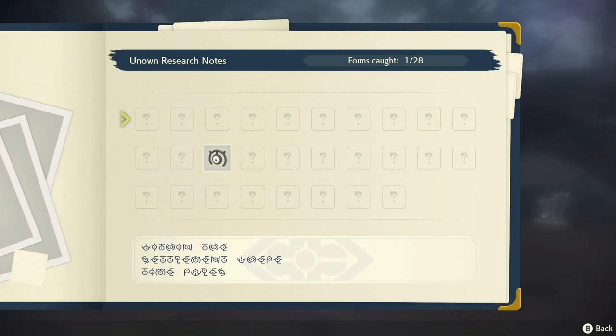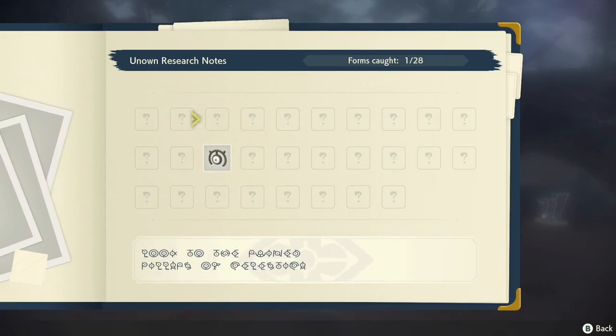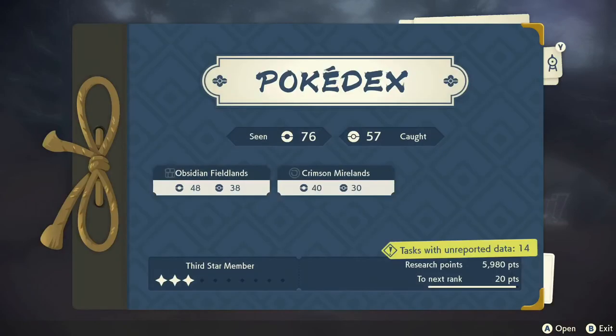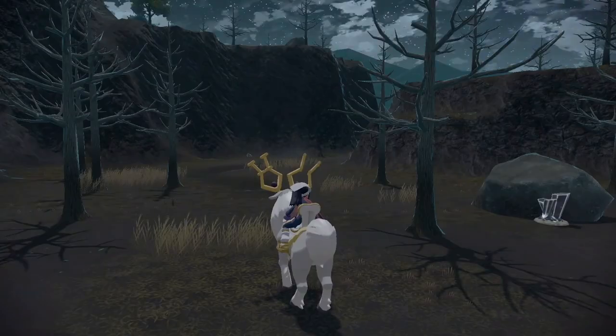I was thinking as we found them, it would kind of work like the Al Bhed primers in Final Fantasy 10 — as you get more of them, it reveals and translates more of this for you, so it's easier to read. But I guess it just expects me to know Unknown. It kind of hurts my eyes trying to read it.